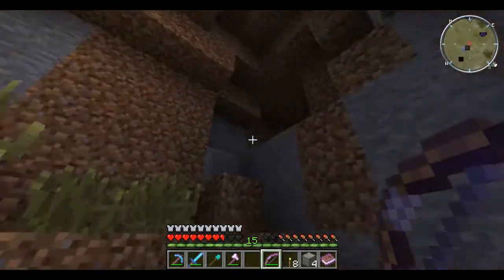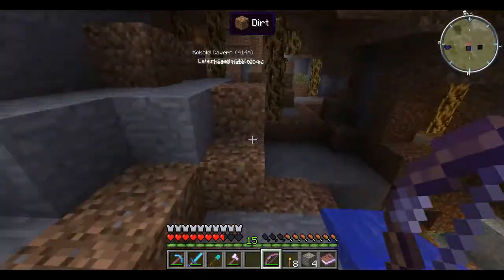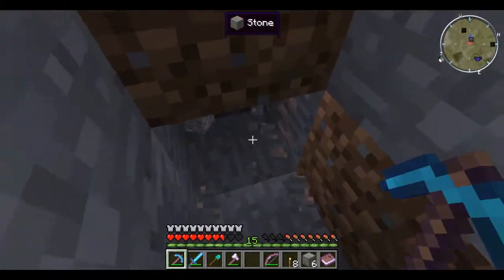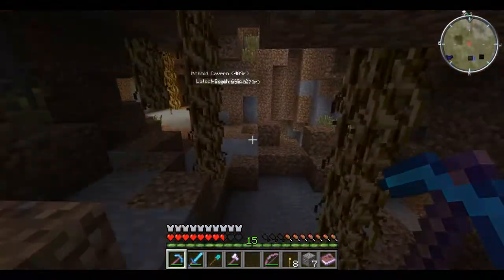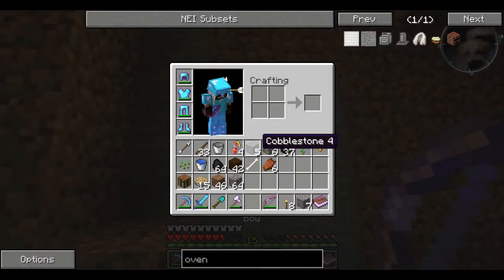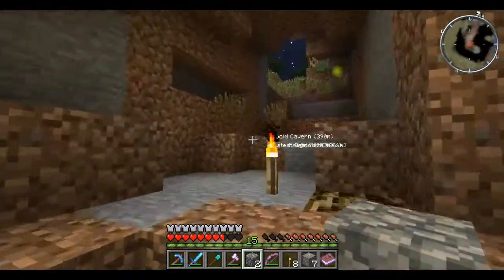I frankly give up on the skeleton — we're going back to the surface world where things don't always attack me. Where is the surface world? I lost the surface world. There it is — I want this iron. Kill me while I get this iron and I will kill you, because I can come back from the dead. Okay, that's the surface world — let's use this cobblestone to get back up. We're back up to the surface world.